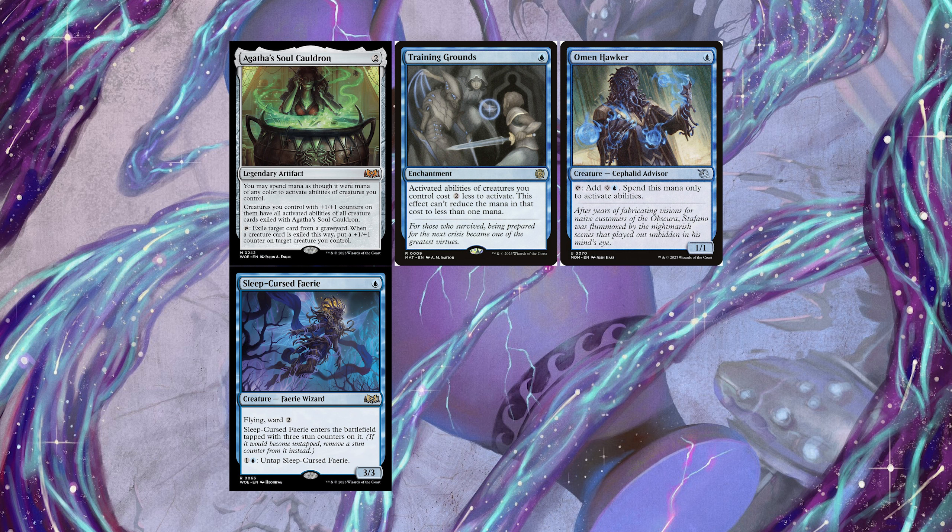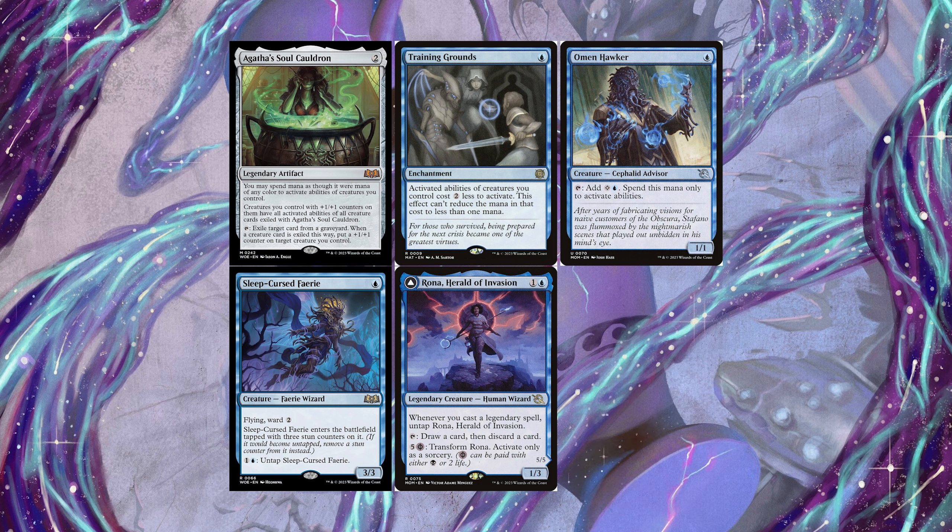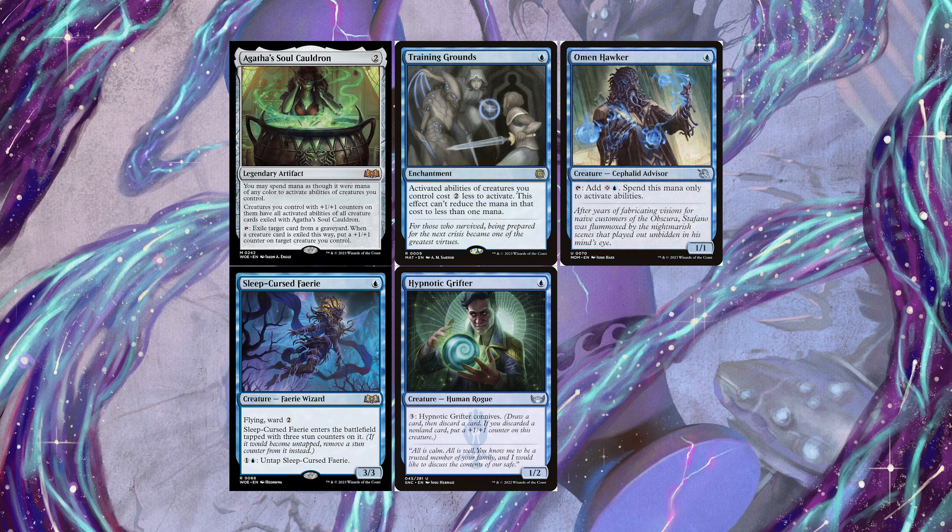Making infinite mana isn't enough to win, so you need ways to mill your opponent, deal damage, or lock them out. Some of the ways we use include four copies of Rona, Herald of Invasion — a card that taps to draw and discard. We don't usually aim to flip her since the draw-discard is more valuable. Notably, she can go under the Soul Cauldron, giving multiple creatures her draw-discard ability to find missing combo pieces.